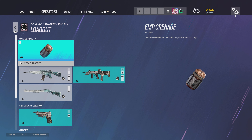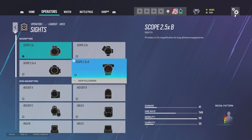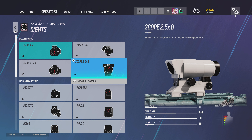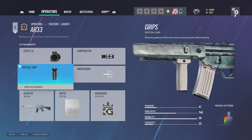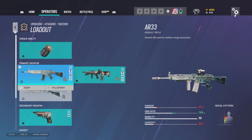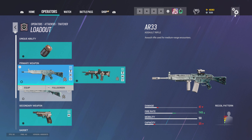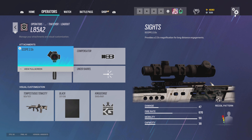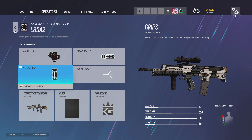For Thatcher I use 1.5 scope — sometimes I use a 2.0, very rarely would you see me use a 2.5. I use compensator and vertical grip; you could also use flash hider if you wanted, it's all personal preference. For the L85 I use between 1.5 and 2.0, compensator, vertical grip.